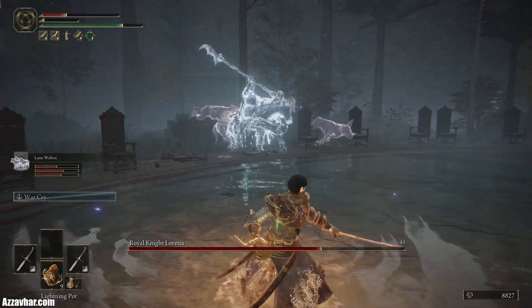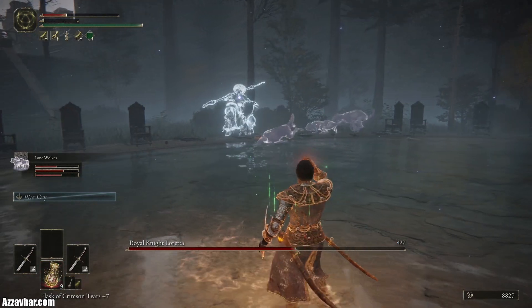You could use this chance to throw your lightning pots — they do insane levels of damage if they actually connect. That's the amount of damage that they do; they're pretty beefy.